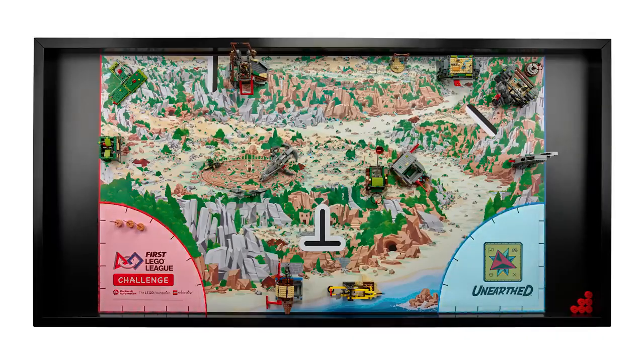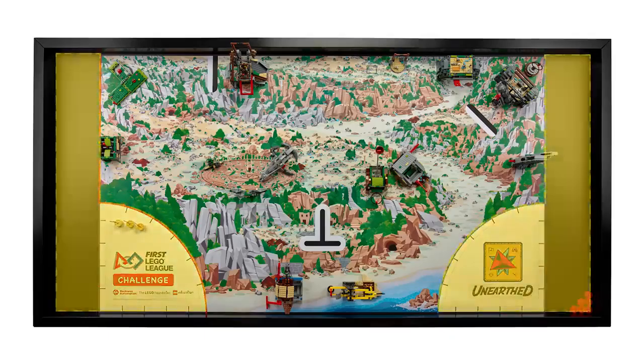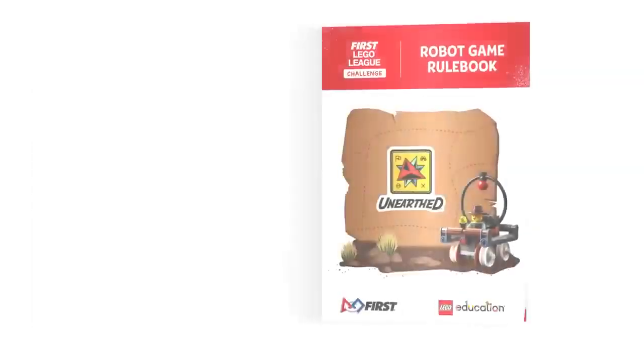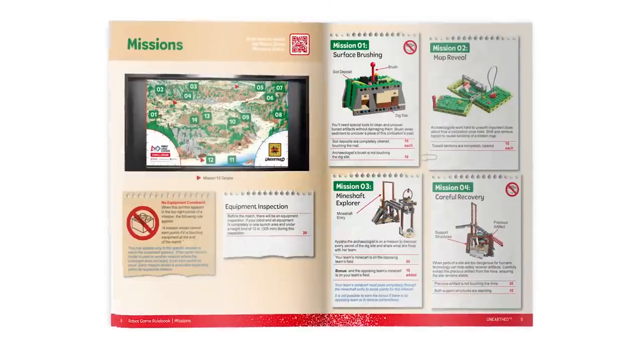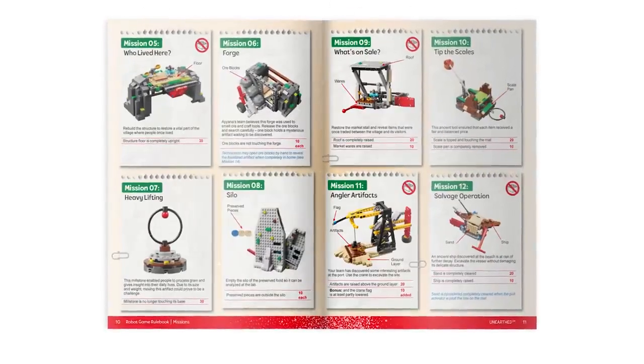Your robot must start completely inside one of the launch areas, and you should program it to return to either home area. You can handle and modify your robot between runs while it is completely inside either home area. Make sure to read the robot game rulebook to understand how points are scored for each mission.